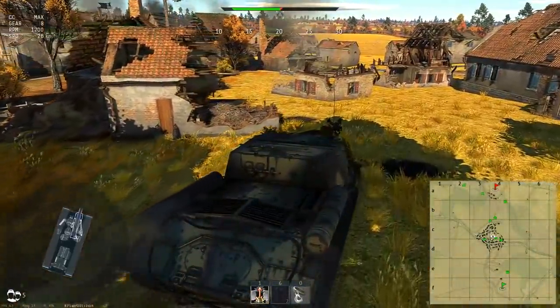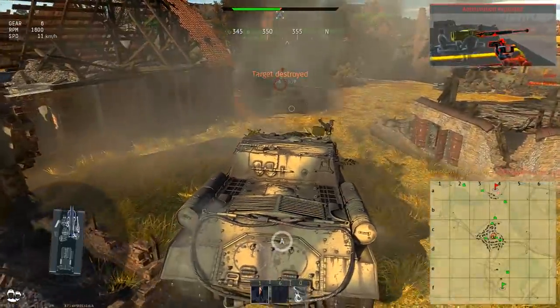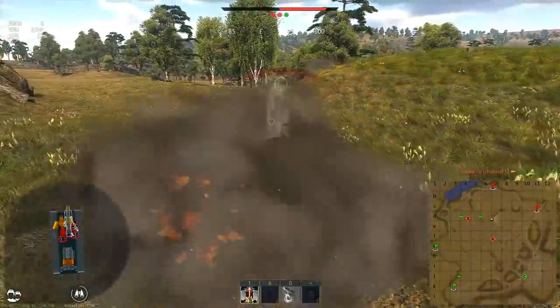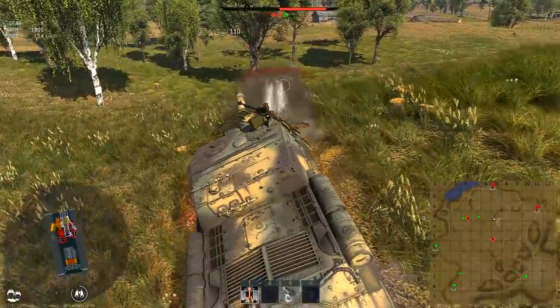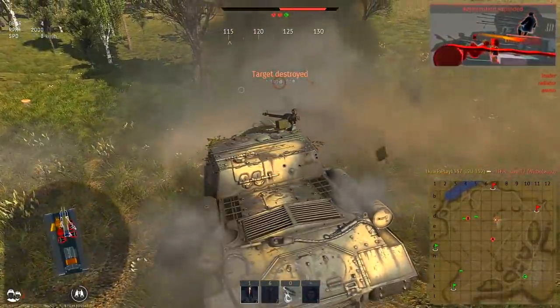The Soviet tank destroyer ISU-152 has a very large gun for its battle rating, which makes it different from other tanks — and not only in things related to firepower. Installing a big cannon provides certain advantages but also requires some compromises.